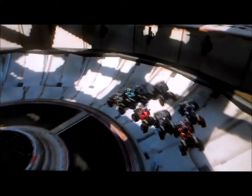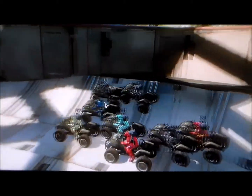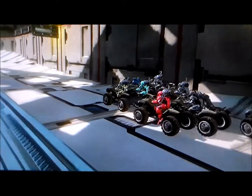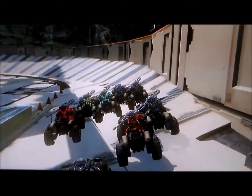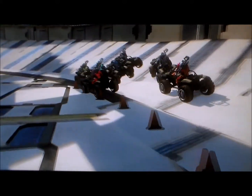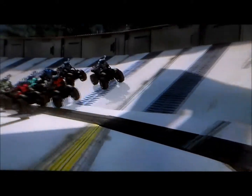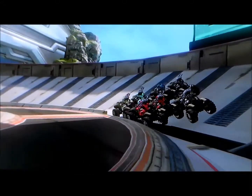Here are the drivers coming around for the parade lap. Starting 1st is Snake — he got the pole today. 2nd is Papa, 3rd is Luke, 4th is Gator, 5th we have Shiny, 6th is Matt, 7th is Dead, and 8th is Turkey Shot.